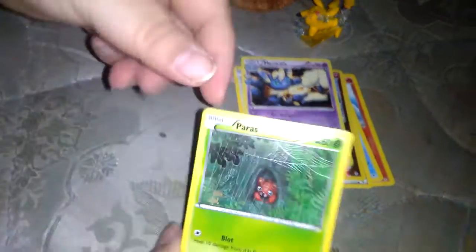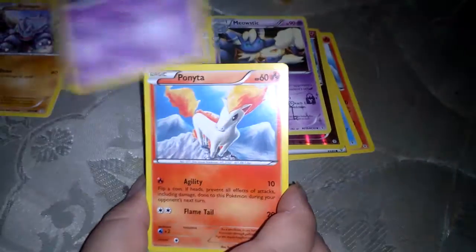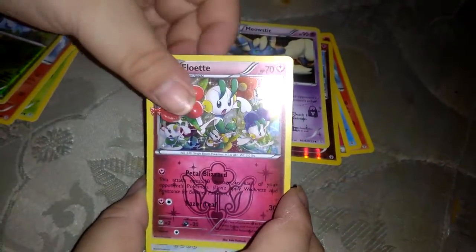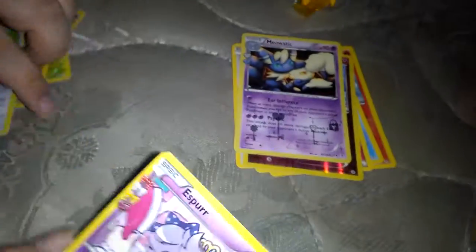Can we end it with one more full art or an EX? That would be nice — that'd be four from the whole box. So we got a Paras, Rhyhorn, Zubat, Ponyta, Butterfree rare reverse, Clefairy, and a Snorlax — not a holo, but we did get a rare reverse. But we got three EXes from this box, so I'm really happy. If you enjoyed this video give a like, Pokemon fan signing off.